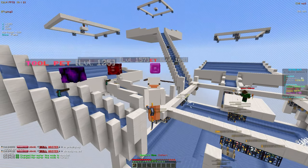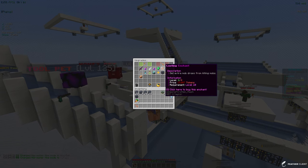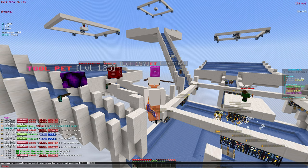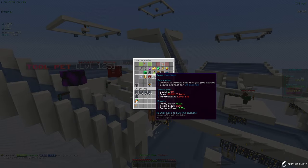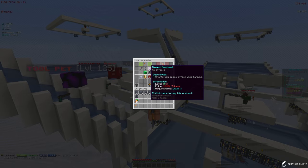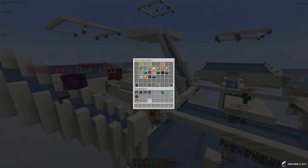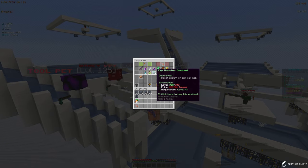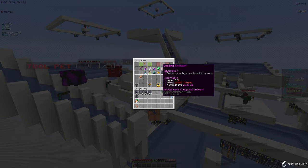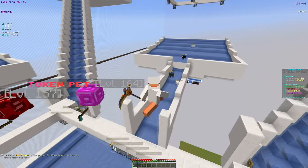They did increase the max level on some enchants — stack slicer is now max level 30, and looting is a big enchant we need leveled up, now maxing at level 4, but it costs 15 trillion tokens. Looking at token top, someone already has 15 trillion, so it's going to take a lot of grinding. We don't even have our hoe maxed out yet, so we should probably start leveling it up. It's currently level 85 and we need level 130 for the maxed enchant. We have some crystals that give levels but not enough to max it out.